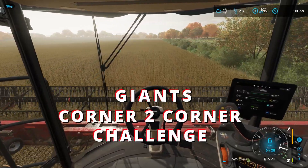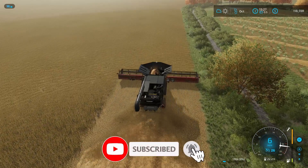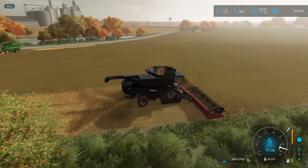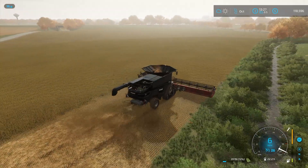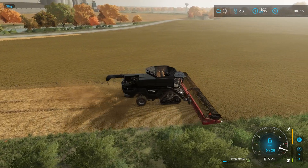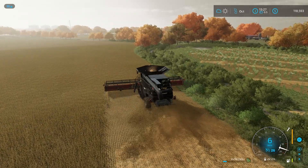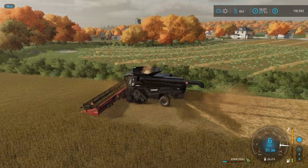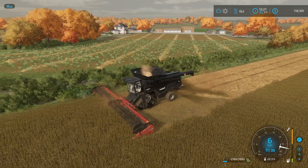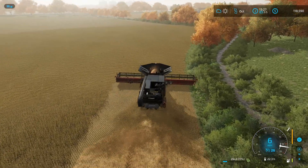Welcome back to the Giants corner-to-corner challenge. I'm Driver 53 and as you can see we are harvesting some soybeans. I'm getting very close to completing this challenge. I've got to get this entire soybean field done, a corn field over there, and some sunflowers on the other side of the map. All my other fields are pretty full of weeds and I've got a bunch of straw off the ground and some mowing to get done.